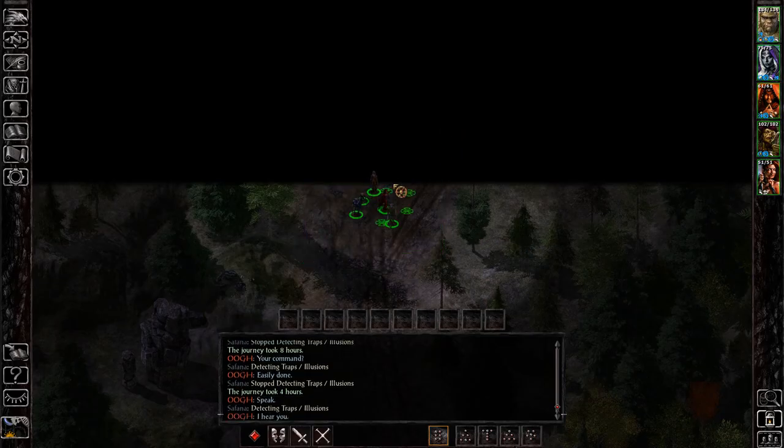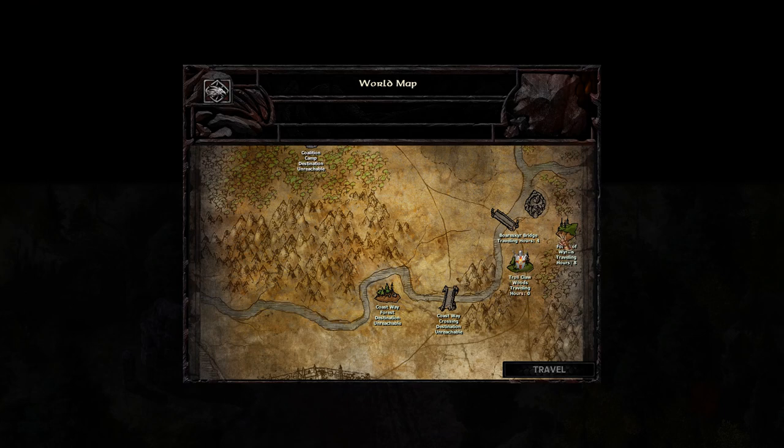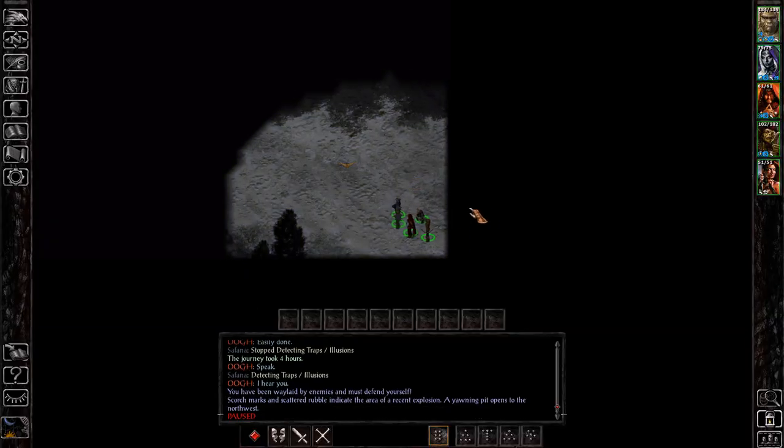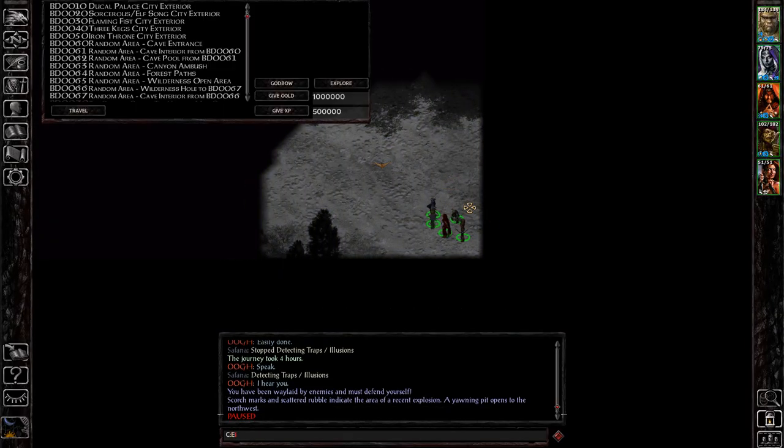So where I'm going right now is between Trollclaw Woods, Forest of Worms, and Borskier Bridge. In this area there's a chance that I'm going to be waylaid — there we go, I just got waylaid. So this is one of the two waylaid events that can happen in this area.